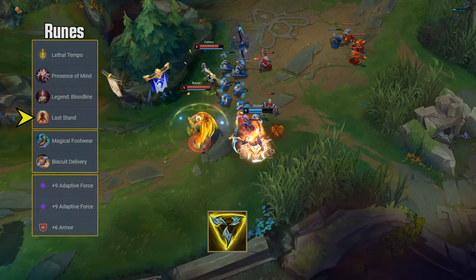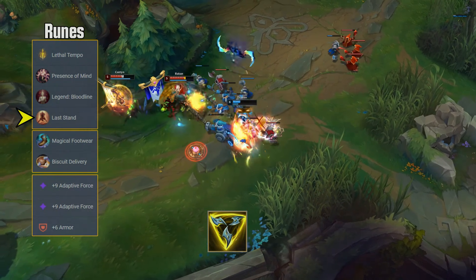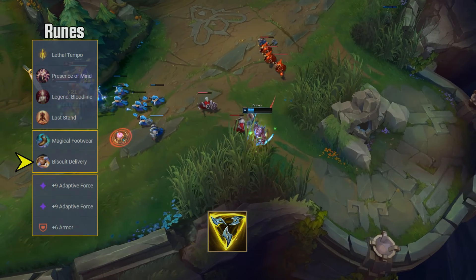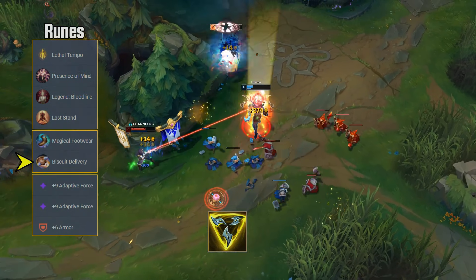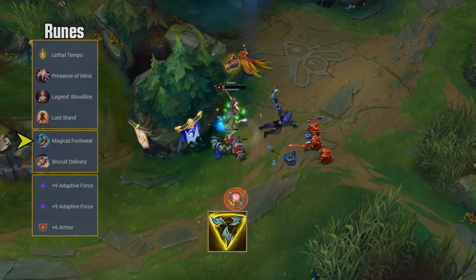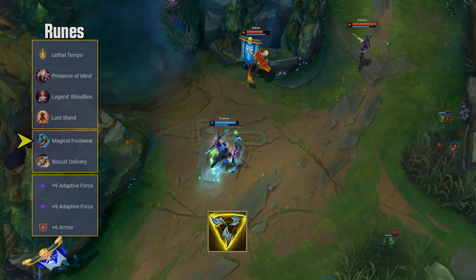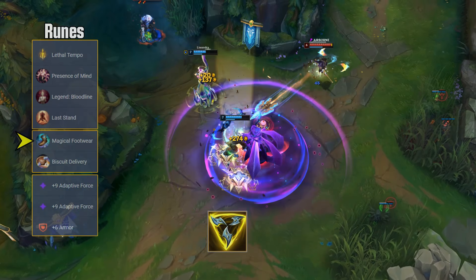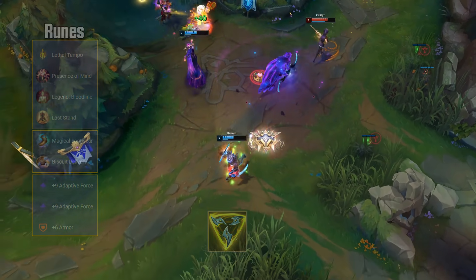For the secondary runes, most people go for Eyeball Collection and Treasure Hunter, but this is just personal preference. Biscuit Delivery helps with your Axes and W resets because you have more mana to spam your Sheen effect more often, and Magical Footwear is a generally strong AD carry rune. While Treasure Hunter gives you gold outright, Magical Footwear makes you save 300 gold on boots — all in all, the same thing.